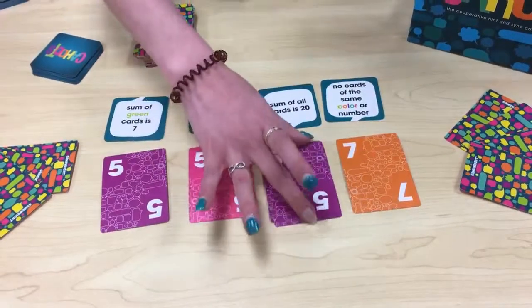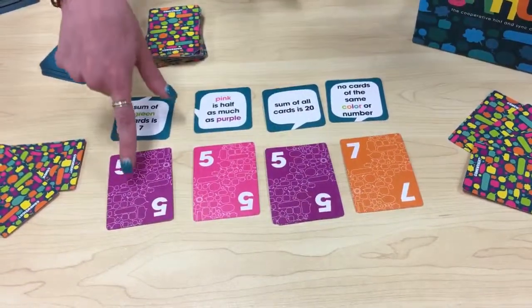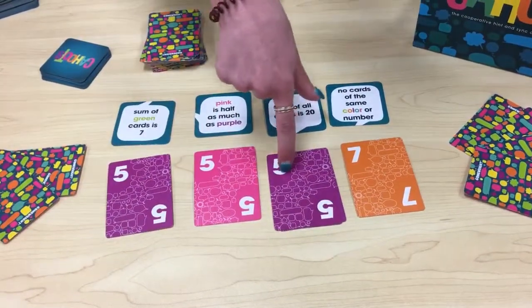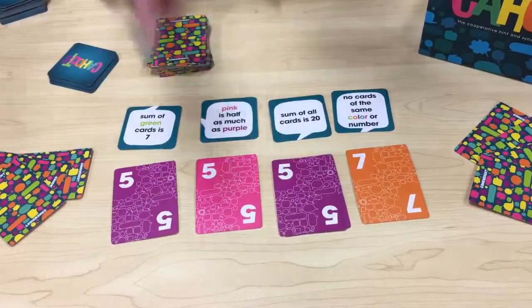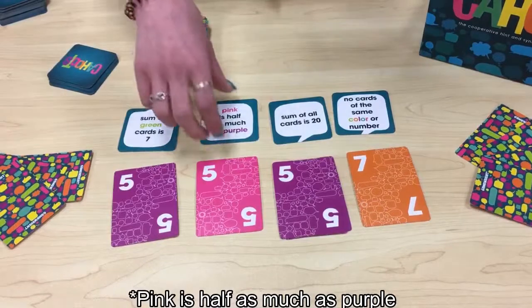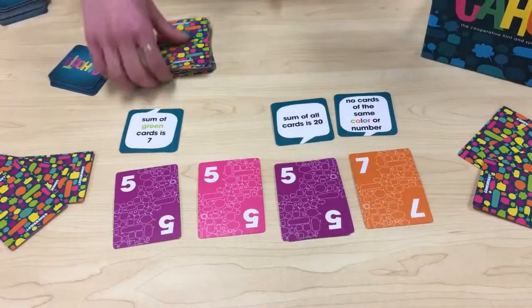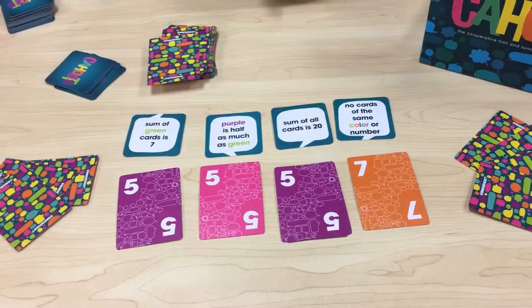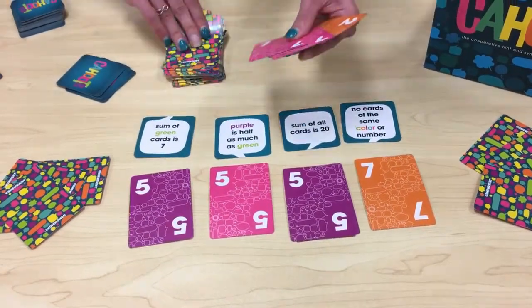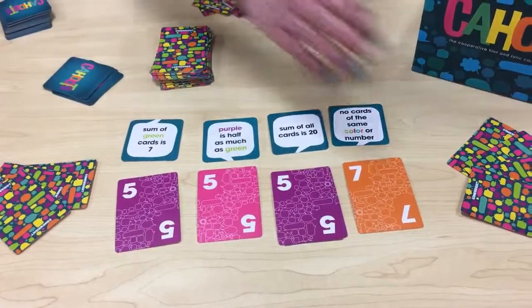Let's say I have a purple card — because it's purple on purple, I can lay it down. Now five plus five equals ten, and the pink card would be five, so purple is half as much as pink. That completes a goal, so we discard that goal card and lay down a new one, and then I draw a new card.